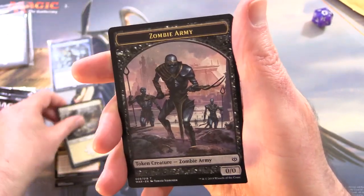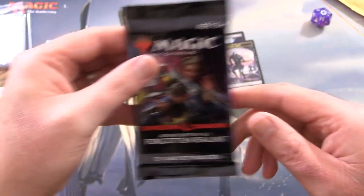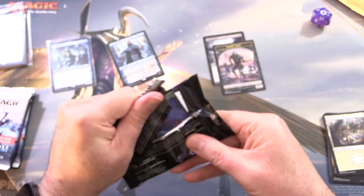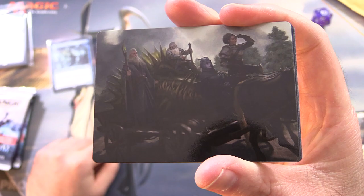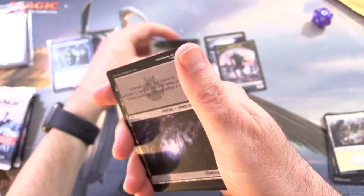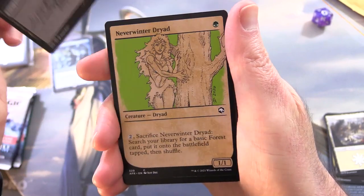And a Plains and a Zombie Army token. So a token Zombie Army. D&D does have some gods in it, believe it or not, and a bunch of zombies too I'm thinking. They've slain a dragon or something and they're bringing it back. Grim Bounty. We'll pop him over here. And a Swamp.